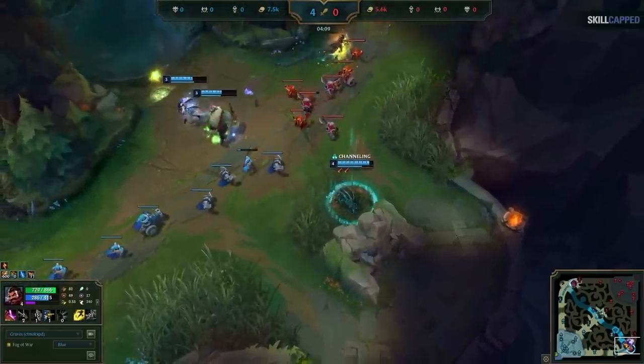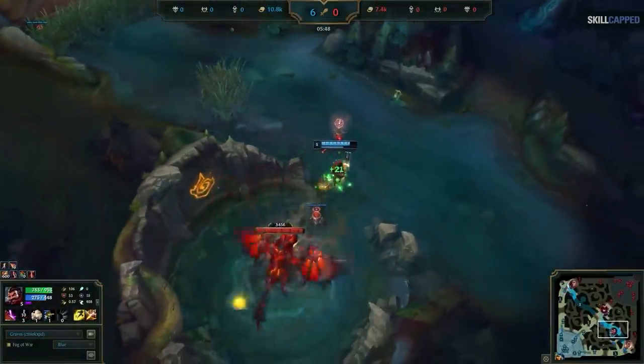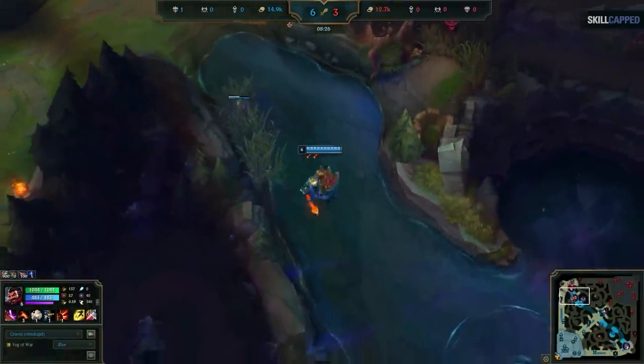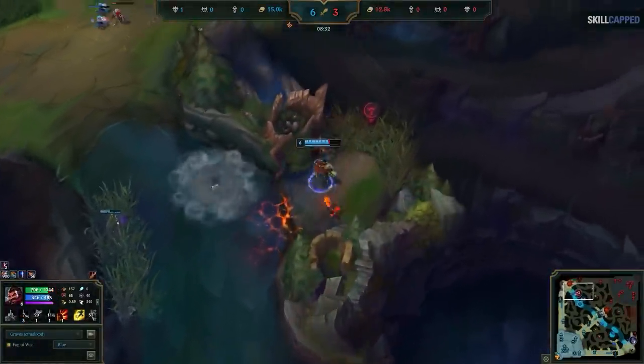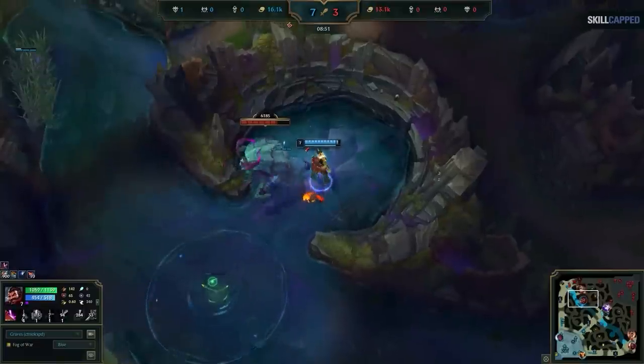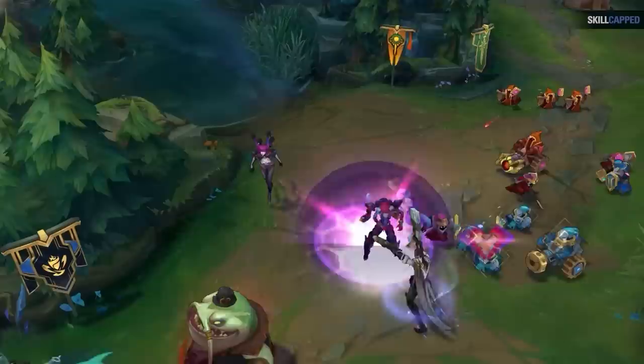We immediately recall and head back into our second full clear. As we taught you, if we're on the blue team we want to skip Krugs and head straight into taking the dragon after raptors, then take the Krugs after and recall. The game plan is to farm the one top quadrant and look to take Rift Herald after. During this time I see the enemy Shyvana gank top, but since she used her ultimate I know I have the advantage if I can get the jump on her — this results in a kill, and I can safely take the Rift Herald without any risk of her contesting.